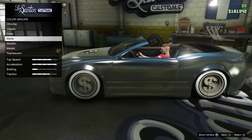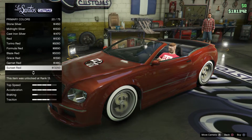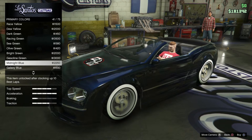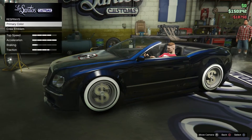Hey guys, Nick Over Gaming here, and today I'm going to be showing you how to get really cool car colors. First you're going to want to get the metallic midnight blue — it's a blue color and it's going to look really nice when you're done. Get that midnight blue, go to pearlescence, and put on an ultra blue.